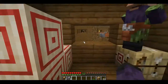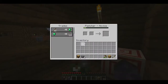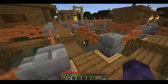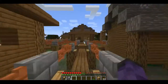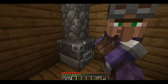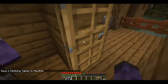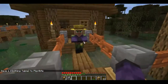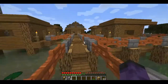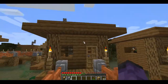Right here we've got the fletcher shop — target blocks and fletching table, and things of that nature. This is the big blacksmith, where you've got everything you can think of. Big house, and another little house.